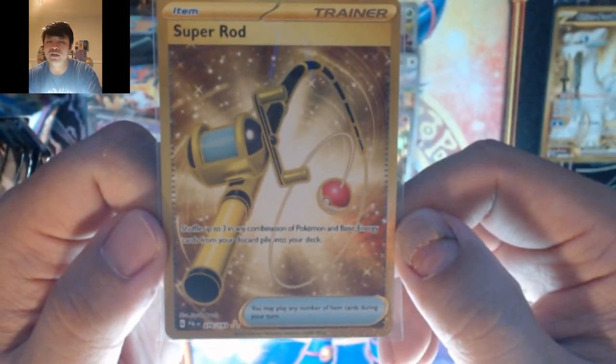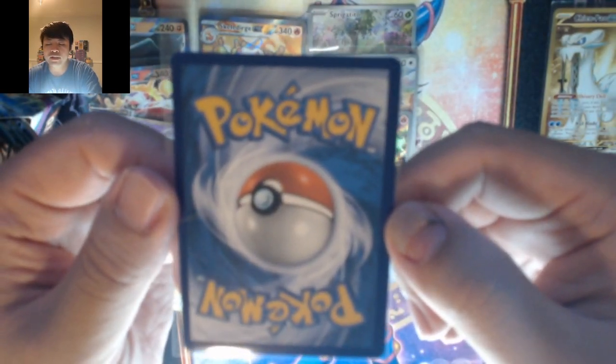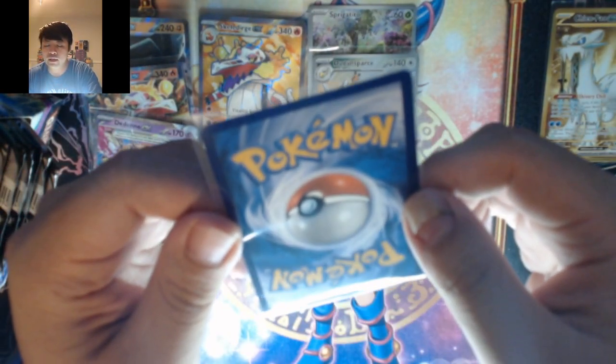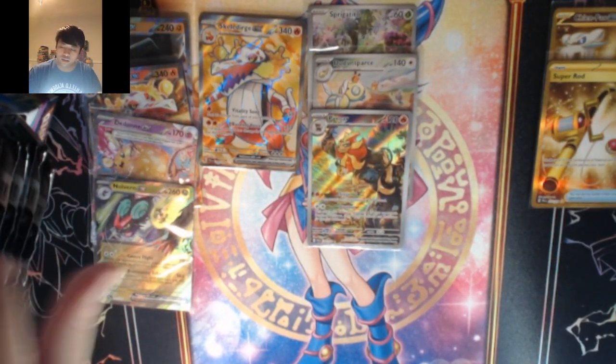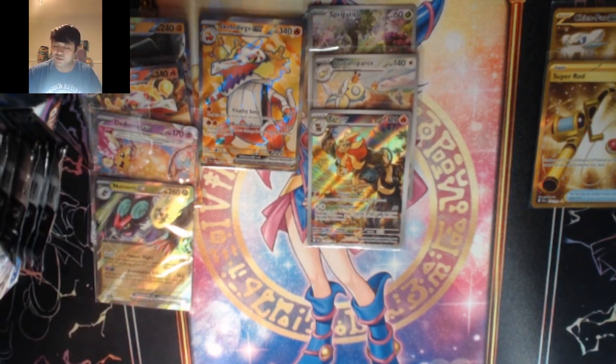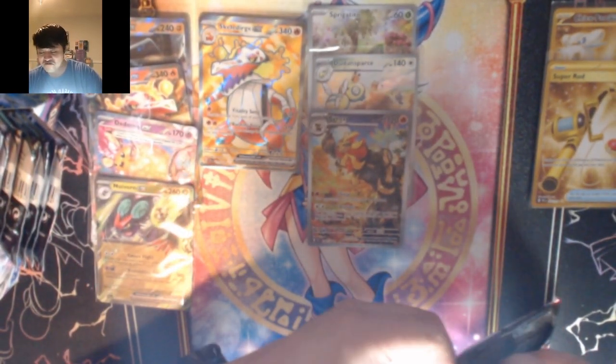Here is that gold card up close. The centering is off — it's shifting towards the left. Top and bottom looks okay. But that is our second special illustration secret rare — not too shabby.